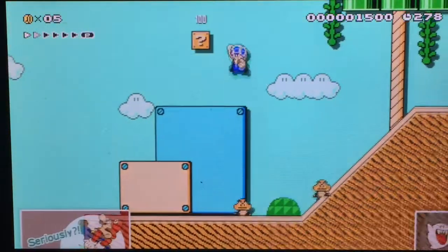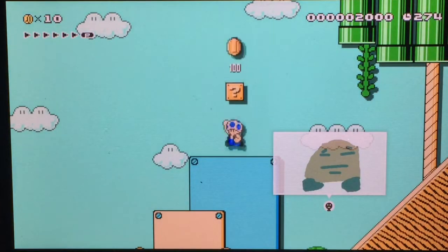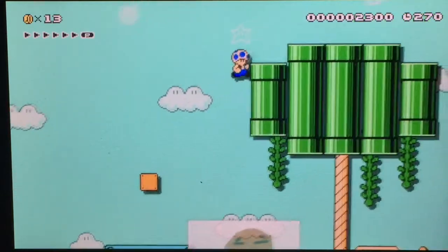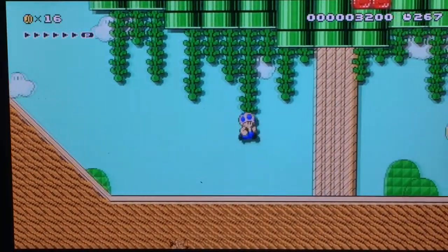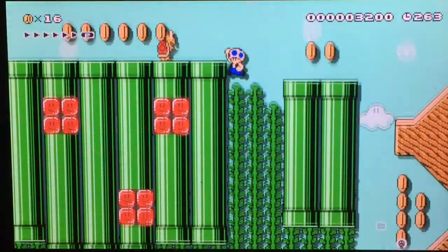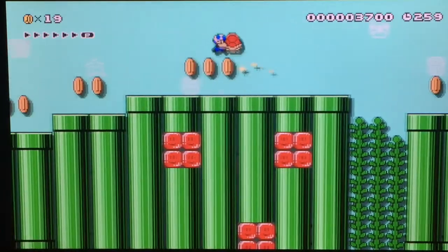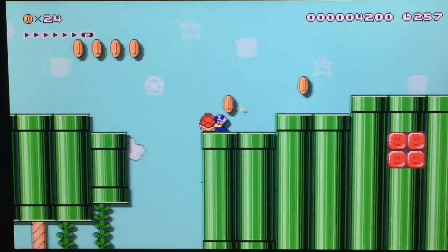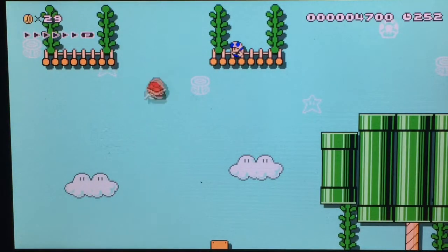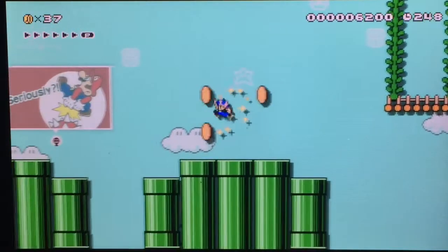I got some coins, some semi-solids. There is something up here. Ooh, I see some on-off switches. We can actually get on top of the tree now. What is this? I thought it was shaking. Alright, I think we're on the first tree.